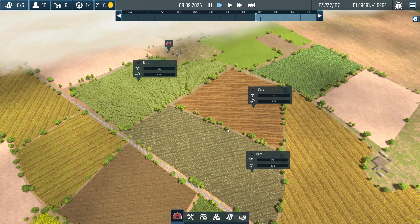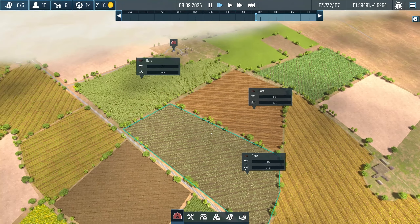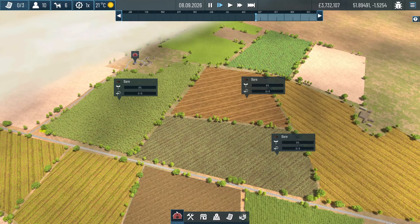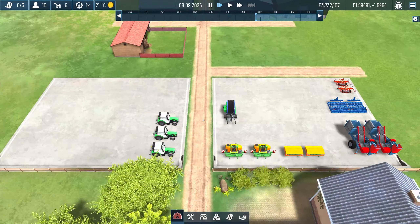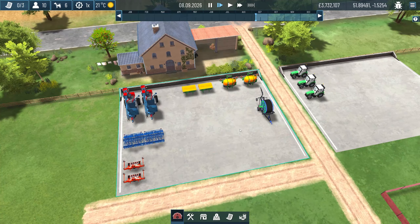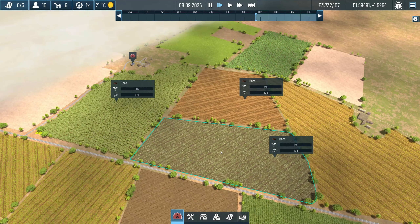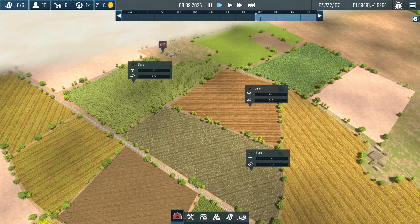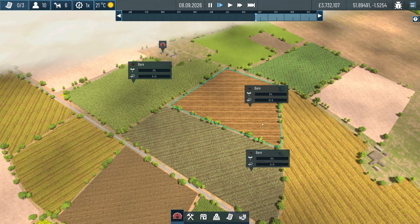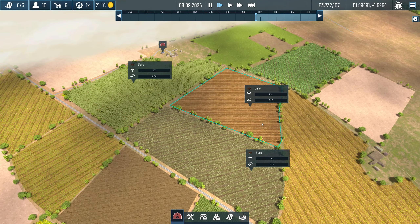Hey guys, my name is Seniac and welcome back to another episode of Global Farmer. Last episode was really interesting - we managed to buy some brand new vehicles for our farm. We've now got three brand new tractors, a bunch of new equipment, and we bought two new fields to farm in. We've done a bunch of contracts and I've never grown so many crops as I did in the last episode.